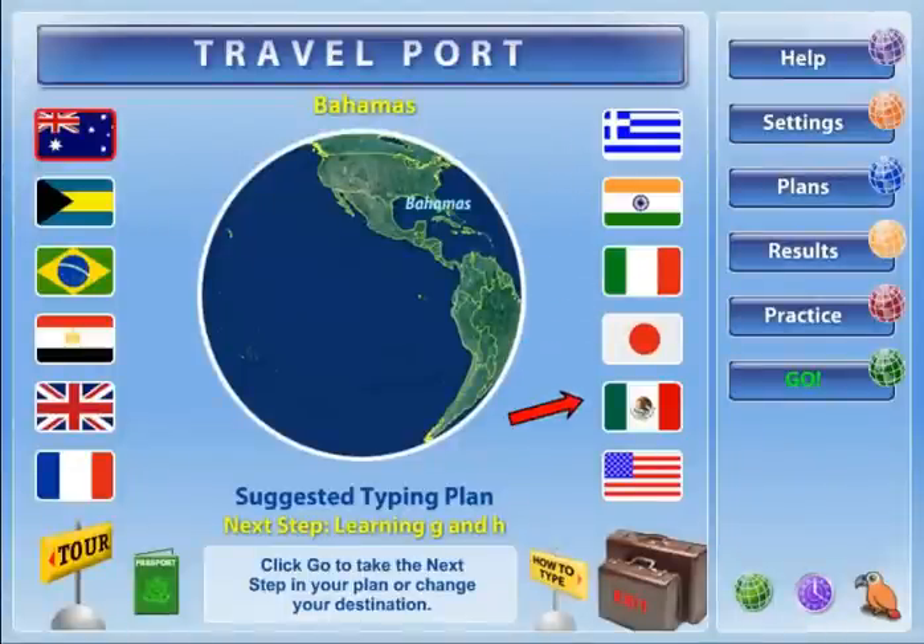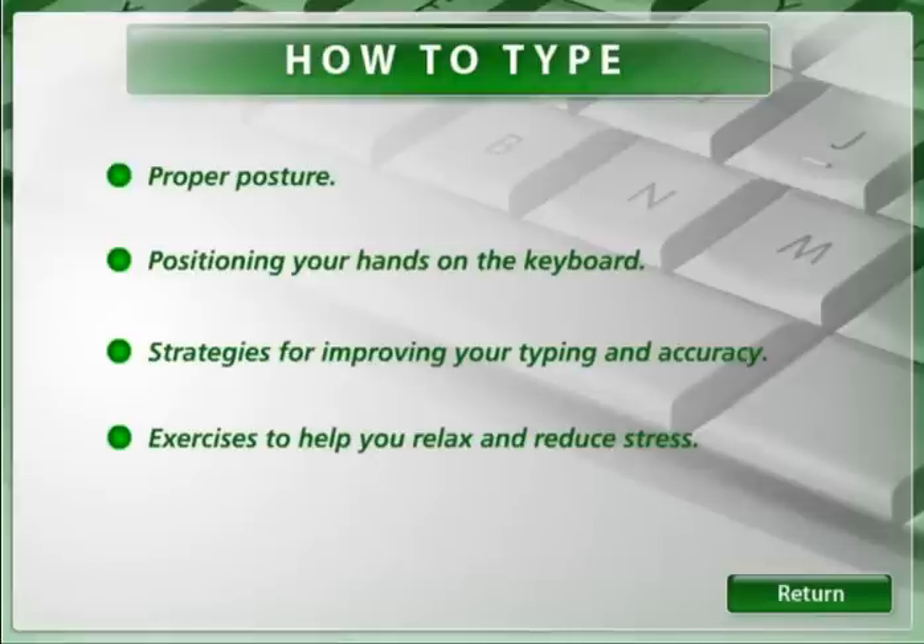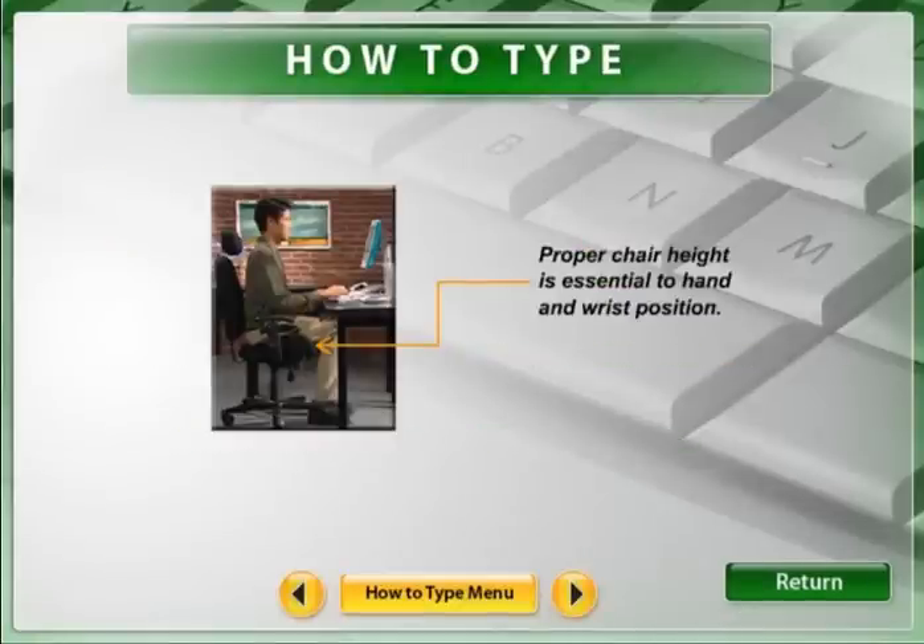You can change your destination or theme at any time. Typing Instructor will continue to automatically advance you until you've completed the 36 destinations. While you are at the Travelport, you should view the How to Type tutorial, where you'll find important methods to use to improve your typing skills and style.